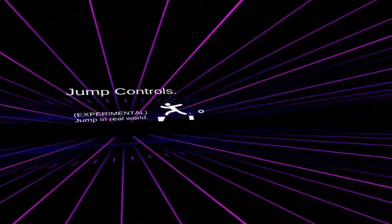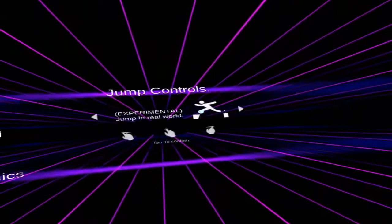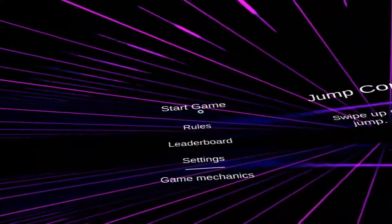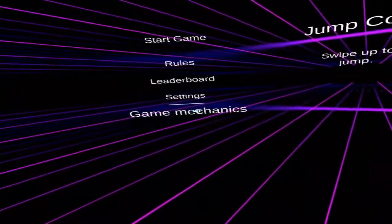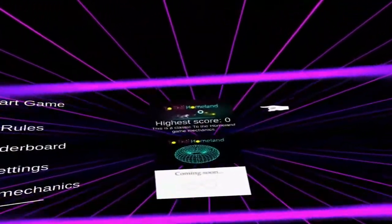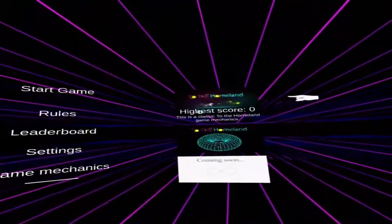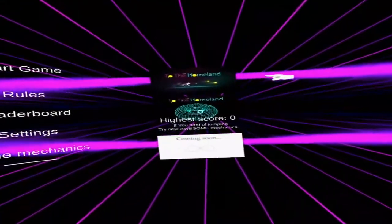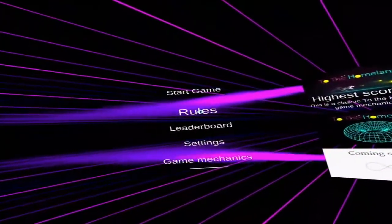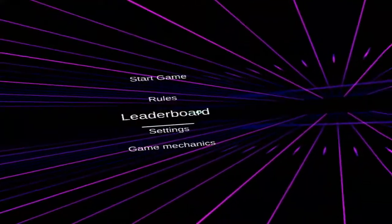Under settings we've got 'Experimental Jump in Real World' — I don't want to jump in real world — and 'Swipe Up to Jump', which is the one I'll go with. Game mechanics shows three things: highest score, and if you're tired of jumping try new awesome mechanics. The rules and leaderboard don't seem to have much content, so let's just start the game.